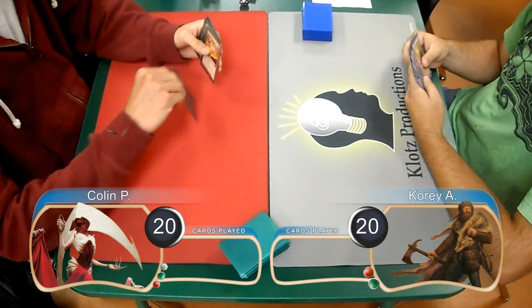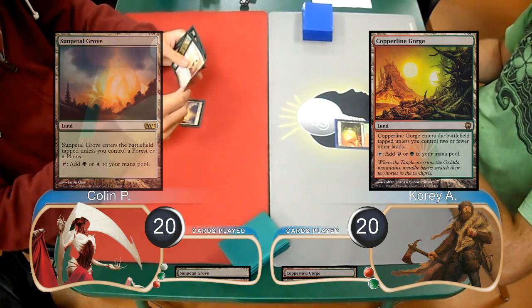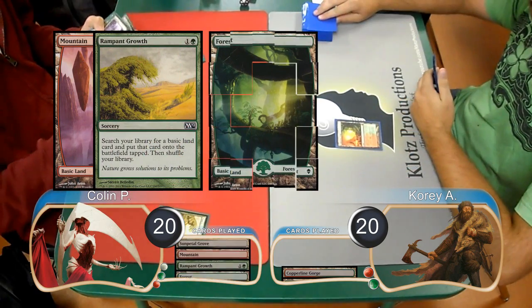Collin was on the play and started with a Sunpetal Grove, then Cory laid down a Copperline Gorge and passed. Then Collin laid down a mountain and used a Rampant Growth to search for a forest.